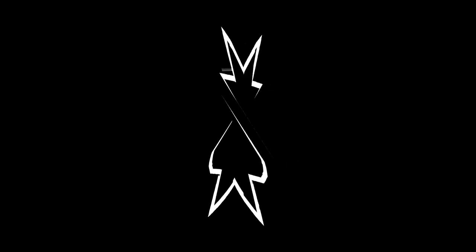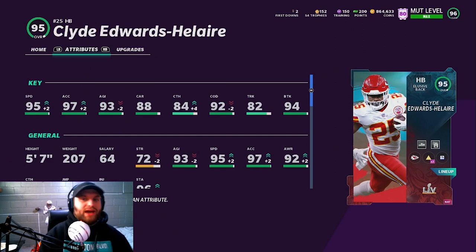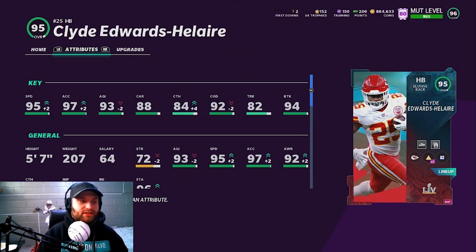Let's check out his card and see what his stats are. The one big factor I saw on him was the five-seven height. Like I said, he plays really good because he's really short. You see the 95 speed, 97 acceleration, 93 agility — pretty good. The one thing that's killing me on this card is the 88 carrying, but I normally play on conservative so I don't think that's gonna be the biggest factor. 84 catching is really good, 92 COD — even without Sprinter at a 94, that is very very good. Pretty good break tackle as well. Just an all-around very very solid card.